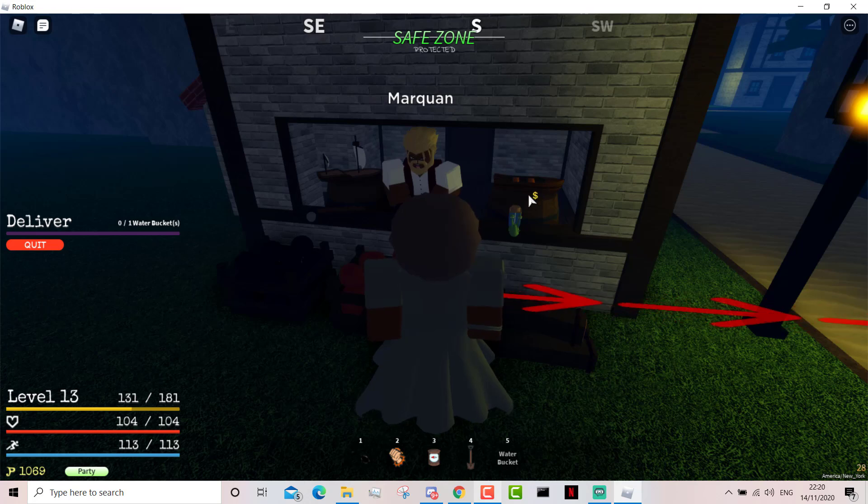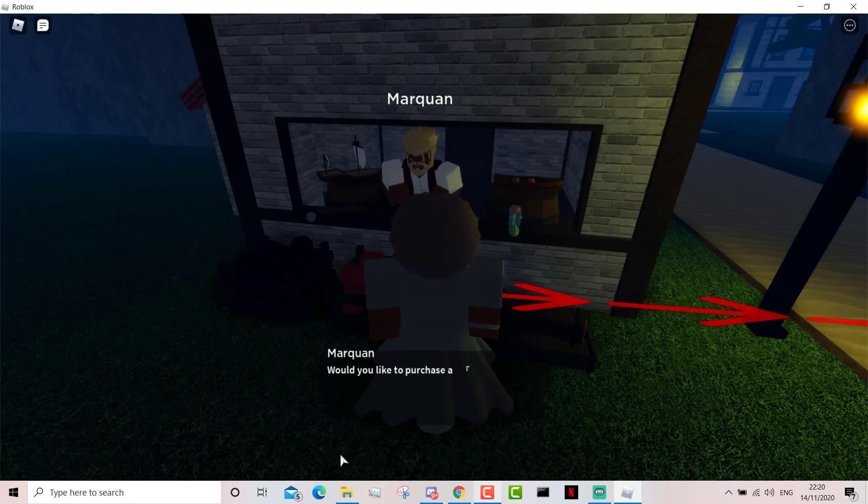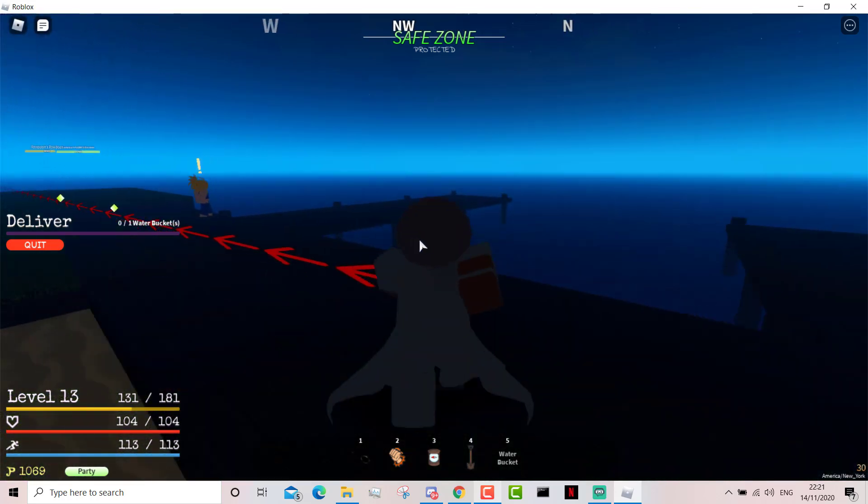Just come here and then click this boat over here — this one is 2000 and this one is 75. So what you do is buy that and then come over here. I already have it so I don't need to buy it.